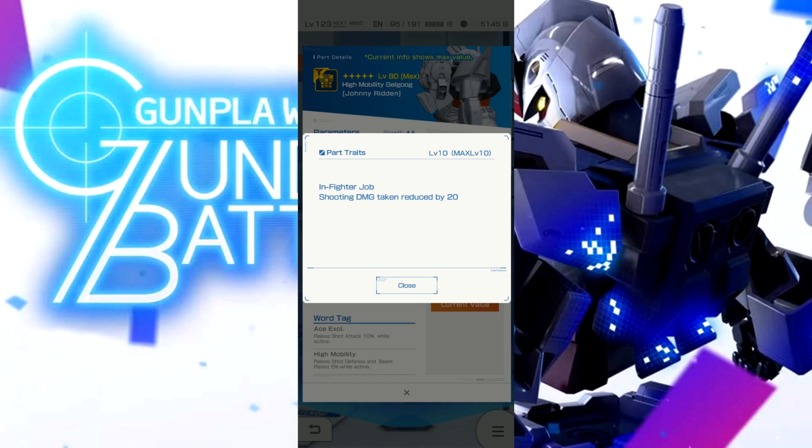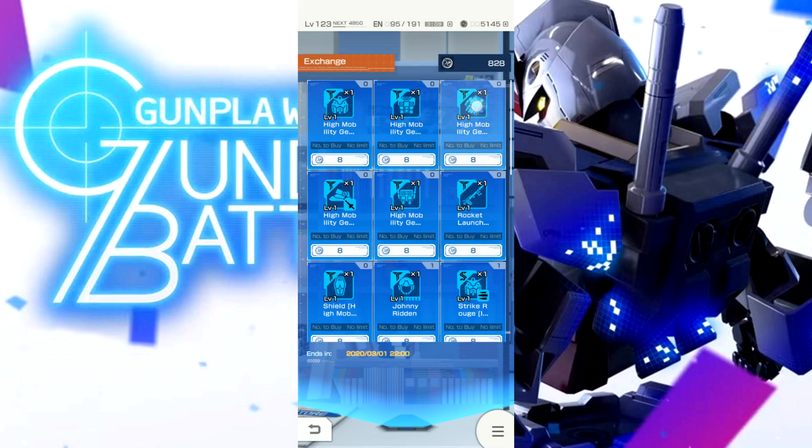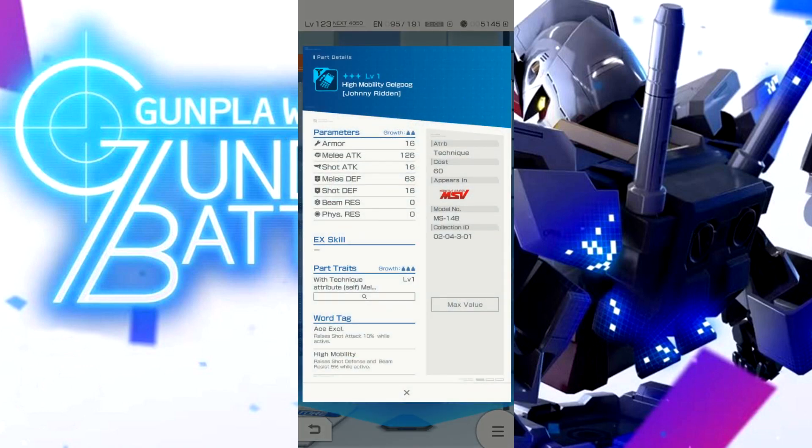The main issue with the gacha parts is that the chance of getting duplicates is so low that the percent boost just isn't really worth it at that point. But a full 25% — I'd say that's worth it if you're into that. The chest: when you're an infighter, shooting damage is reduced by 20. That's not much — you're taking hundreds or sometimes around a thousand damage per shot, so 20 damage is nothing.